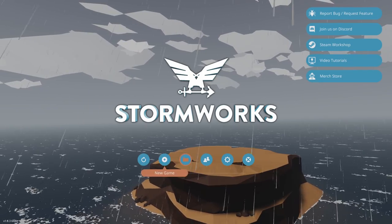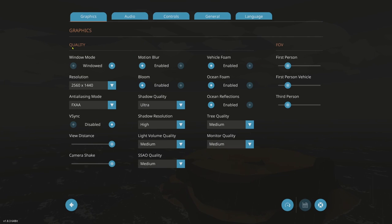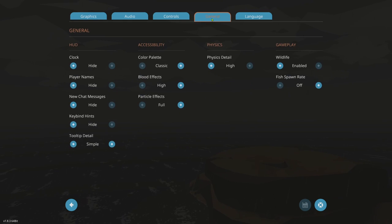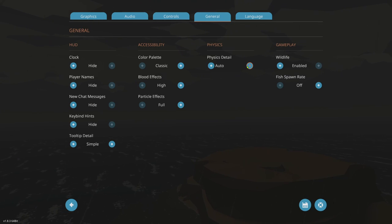From the main menu you can continue your last game, start a new game, load game, multiplayer, settings, and quit. Go into settings and make sure everything is set up. Under General, I highly recommend checking Physics Detail. A lot of people download a build or reply to my workshop creations saying the gear collapses or doesn't work. Many of us build with high physics detail. I highly recommend setting yours to High — start on Auto by default but bump it up.